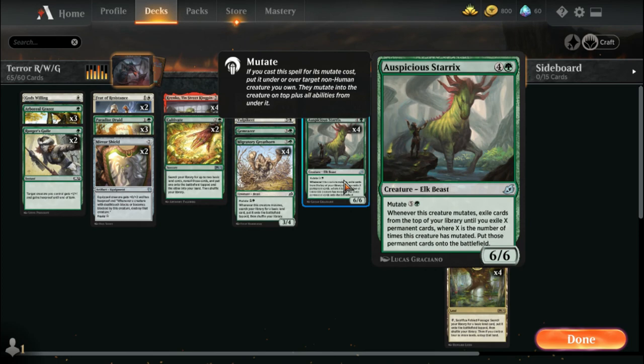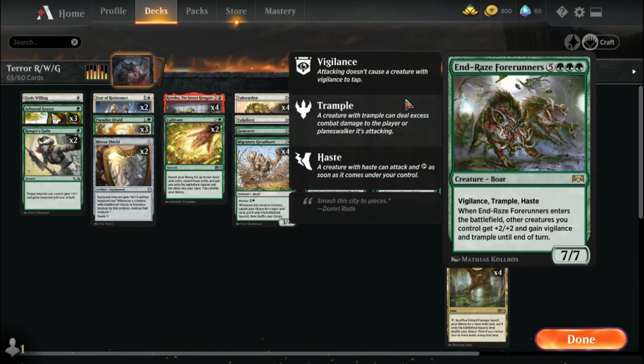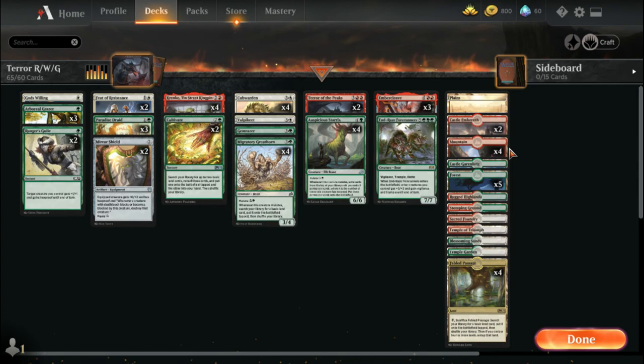End-Raze Forerunners is another great card to get onto the battlefield with Sterix. It suddenly makes all the little tokens you've made throughout the game quite vicious — they all get vigilance and trample. These two cards — Ember Cleave and Forerunners — are easily a game ender together.